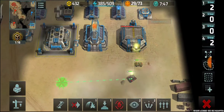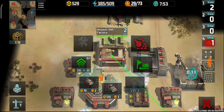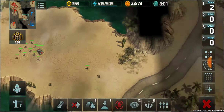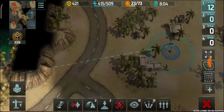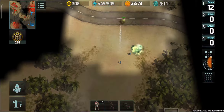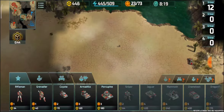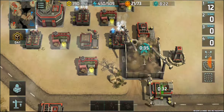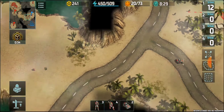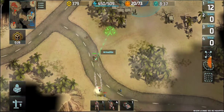Now I'll go for level 3 HQ, then upgrade the vehicle factory and go for jaguars as well. I'll also use the avia factory for hawks, as well as jaguars and porcupines.